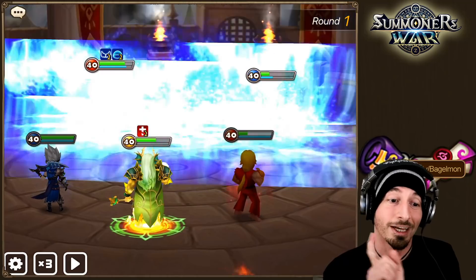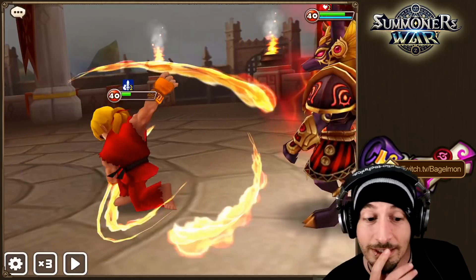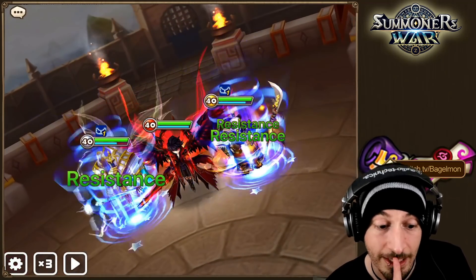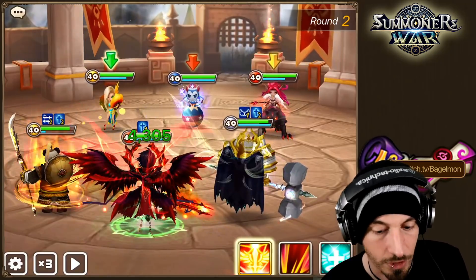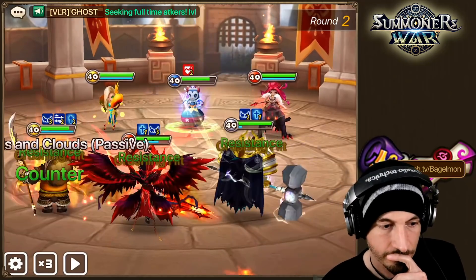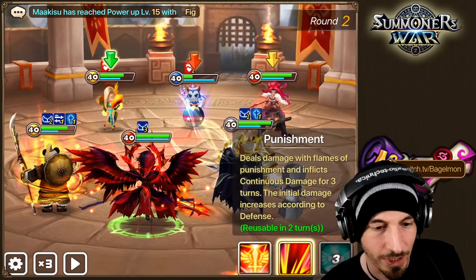That could have gone better. Sometimes you get greedy — you're like 'I don't need to worry about it,' and then yeah. Don't get greedy — that's the lesson in life kids. Violent Woosas, they're out there. He gets a turn but no defense break — very nice. She's not gonna bomb the Velajuel, so we are pretty okay. Let's go for this powerful smash. We're not worried about the CR at all for another couple turns, and then we're gonna be worried about the CR.